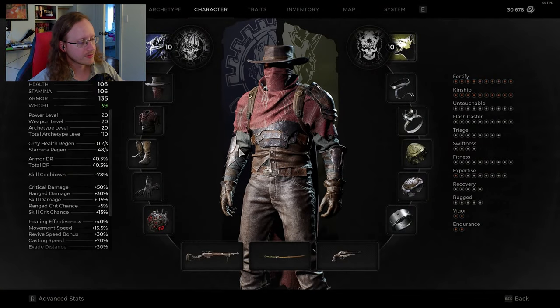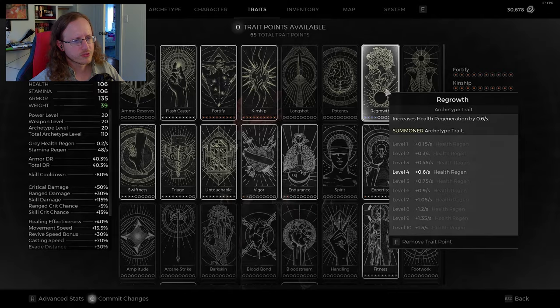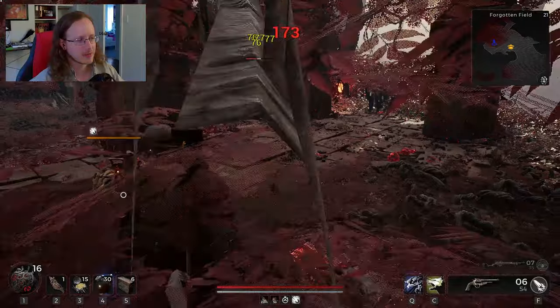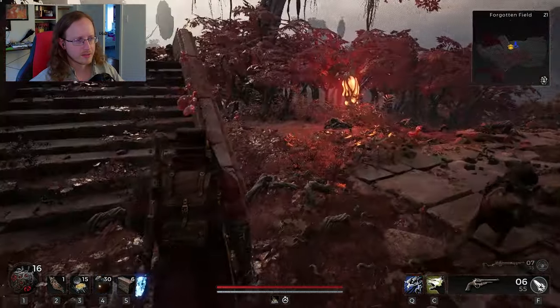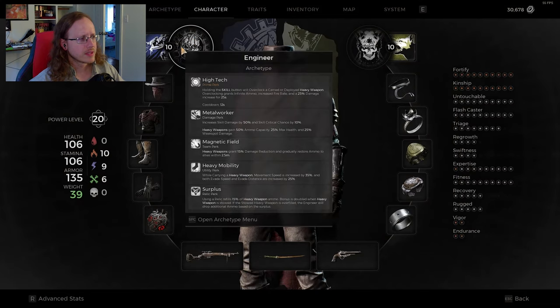Now we've got the engineer on. One thing with the engineer is our skill cooldown is a little messed up — we're going to have to fix that. But we've got a little bit more damage reduction thanks to fortify. Let's fix our expertise and regrowth points. Now watch how quick the turret comes out — look how quick that is, it's so nice. Look at how much damage it's doing, just shredding dudes thanks to the skill damage. And look how fast the high tech overclock ability comes off cooldown — 12 seconds for a faster fire rate and infinite ammo on the turret. That's bananas.